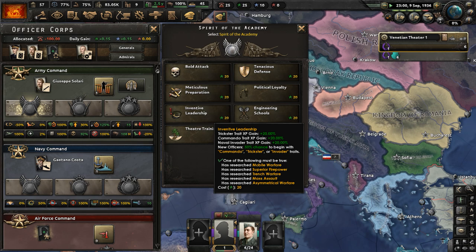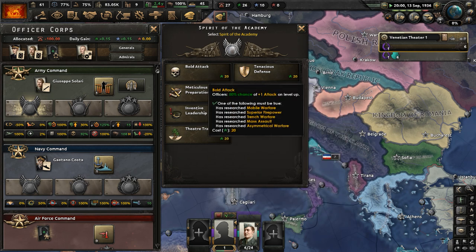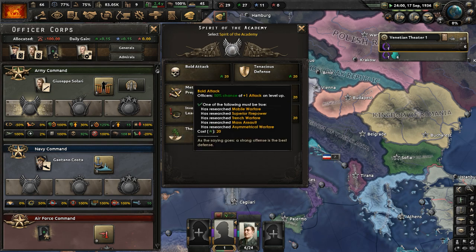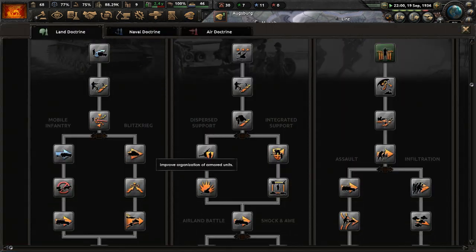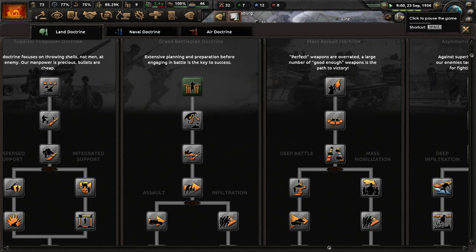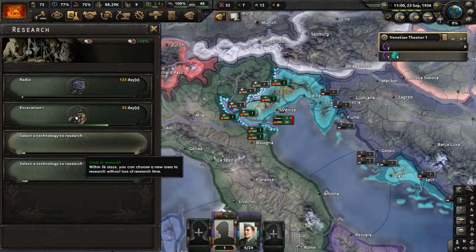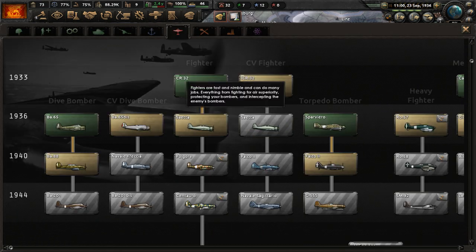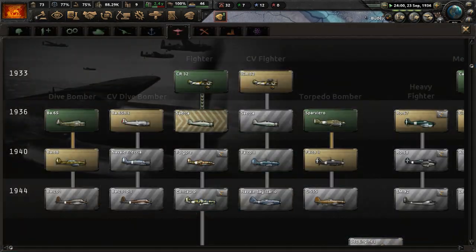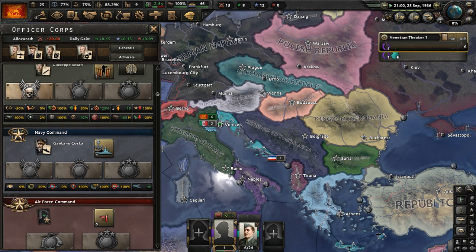Spirit of the academy — let's do bold attack. For our military doctrine, we already have the grand battle plan doctrine, possibly inherited from Italy. Research slots available: let's get radio, and research field anti-vehicle kit. For air technology, let's research the Sietta so we can have fighter one instead of biplanes. Modify officer corps — let's get an air combat training specialist for the air force. Our military high command positions are all filled up.